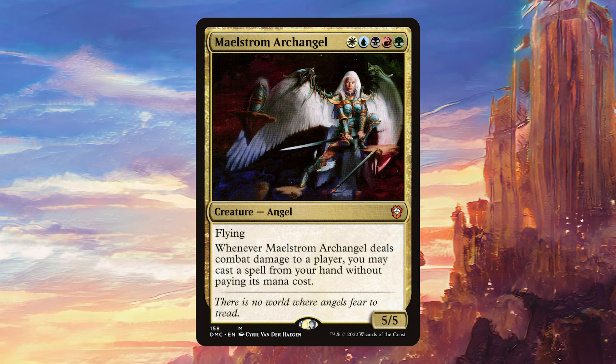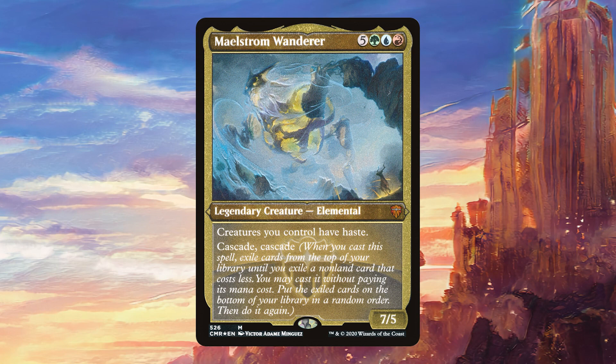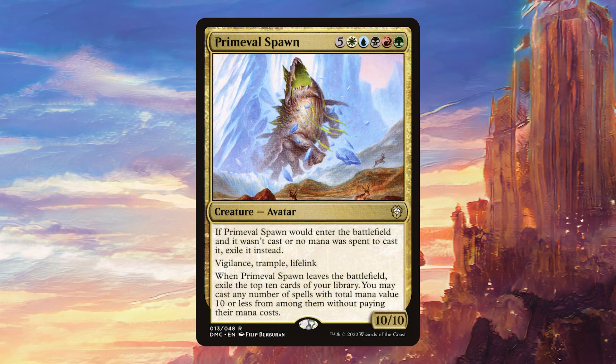Maelstrom Archangel can come down very cheap with Omnath and then just cheat all of our expensive stuff into play. Maelstrom Wanderer is a great way to give haste to our creatures, and Double Cascade is really nice — we can actually hit this as early as turn five with a decent Omnath draw. Primeval Spawn is really expensive, but we can get it out earlier than we normally would, and when we do, it's going to bring a lot of friends with it.